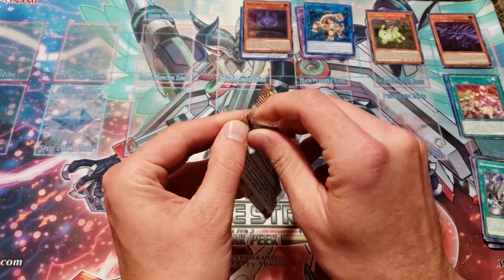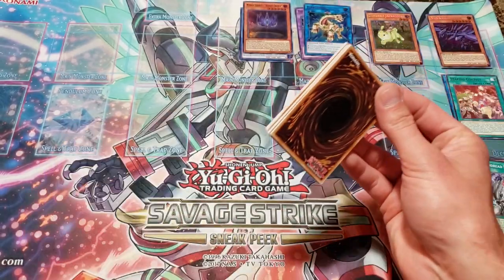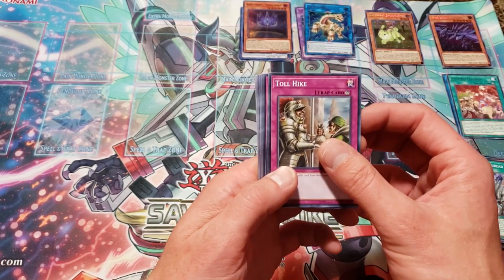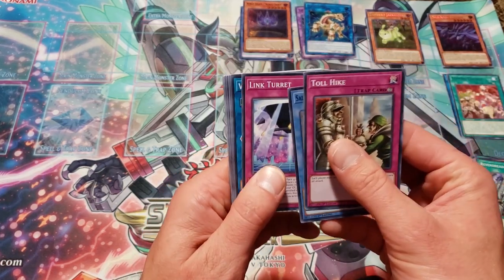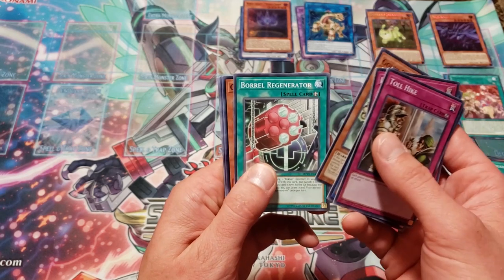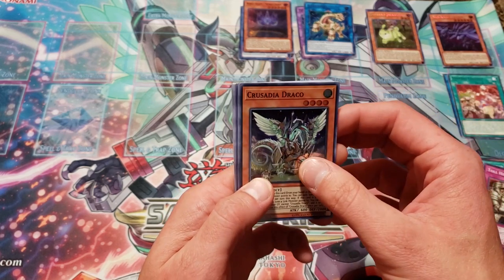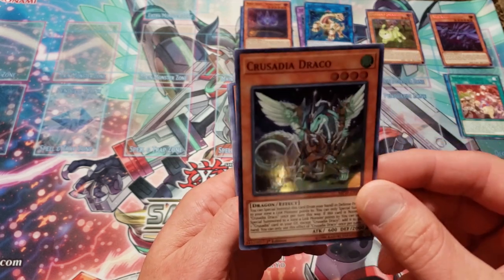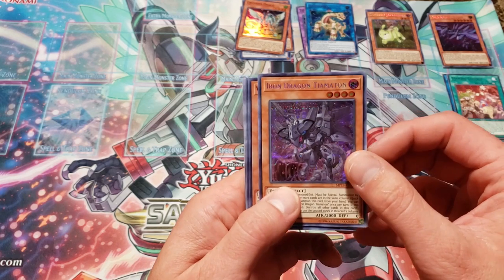Shout out to all of you who got a chance to check out the Danger Thunder Crusadia Guard Dragon deck profile I posted. I know it was a little bit longer video. I got some good feedback on it and I appreciate it from you guys — anything I can do to improve my videos. Toll Hike, Salmon Great Emerald Eagle, Link Turret, Reticular Drum God, Gooky Bear Hug, Boral Regenerator — get that in the Rocket Structure deck. Crusadia Draco — one of the cards I featured in that Thunder Dragon deck profile. I'm glad I got the rarity bump. Looks gorgeous. Iron Dragon Tiamatan is the Prismatic Secret. Good looking card.